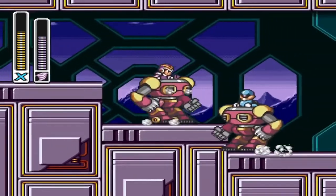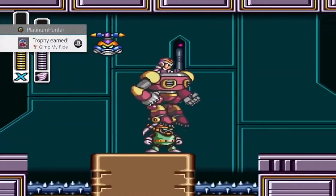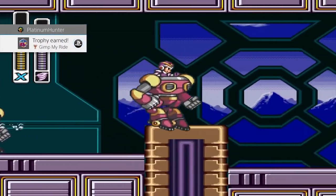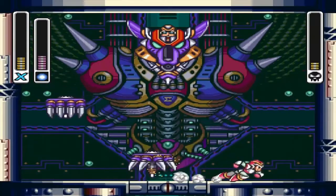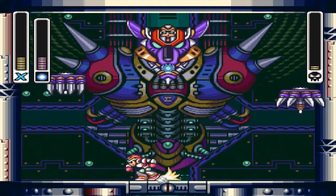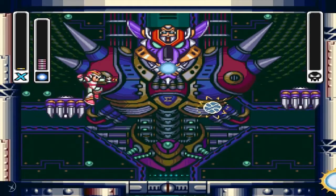The 'Get My Ride' trophy can be obtained in earlier stages like Sting Chameleon and Chill Penguin's stage, but you get it by taking out a mech with a mech — no exhibit included. Taking out Wolf Sigma and finishing the game earns you the 'Is It Over' trophy.